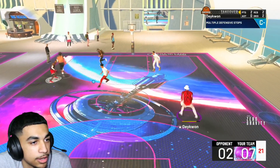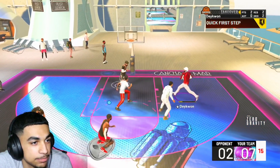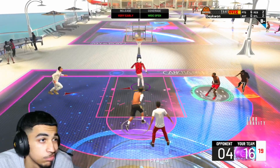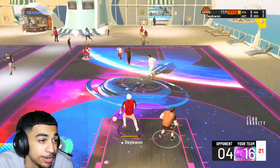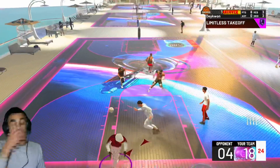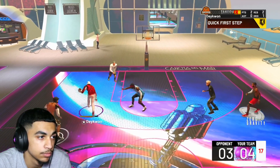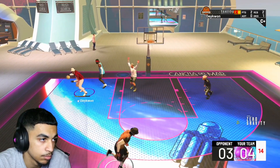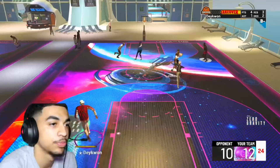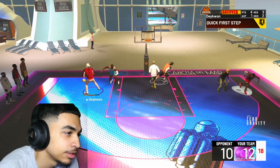Other than the Clyde Drexler dunk package, this one activates Limitless Takeoff more than I've ever seen a dunk package. There are very few that activate very frequently. Like the Scottie Pippen one — one of the best dunk packages in the game right now — even that one, you're not getting the animation in the same situation. Say we only put that package in the slot and go up for 10 dunks, we'll probably get about seven to activate Limitless Takeoff, the rest hitting the default animation. With this one, we're getting that nine times.